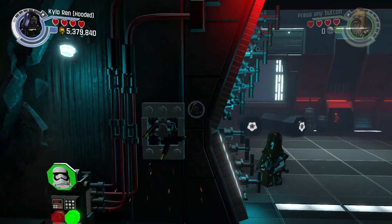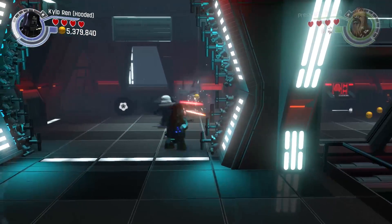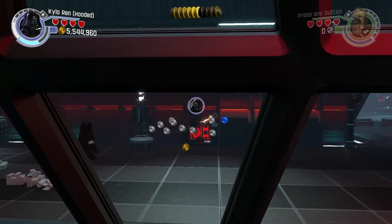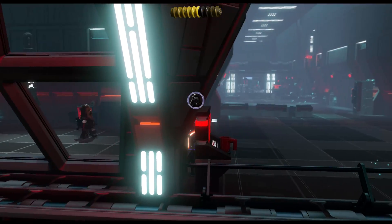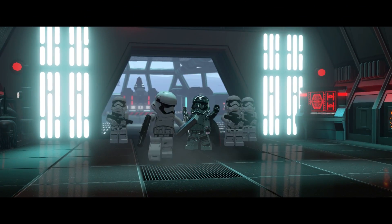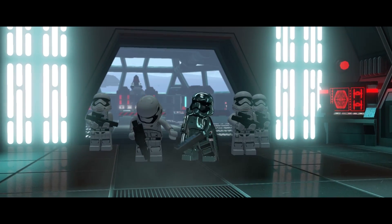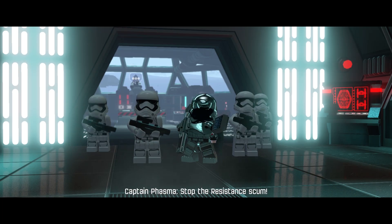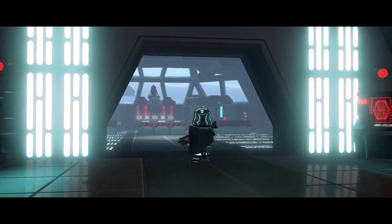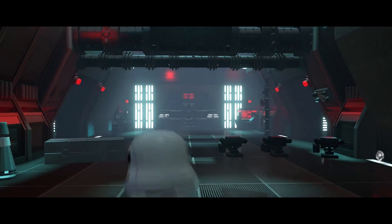We've got one across — just making sure there's nothing back there. Don't want to switch characters; I want to make sure you get them all as Kylo. There's one there. As we go into the battle you can see there's one right there by me, one to the right, and then that one right there by Phasma. Can't skip cutscenes. So we've got three more to go and you're gonna immediately want to get that one in the bottom left before a stormtrooper shoots it.